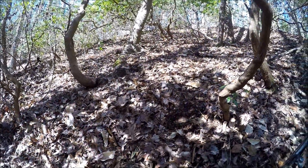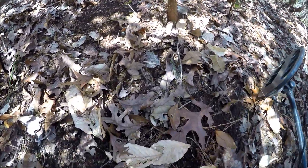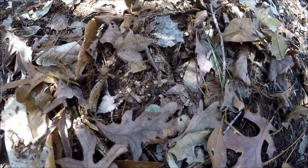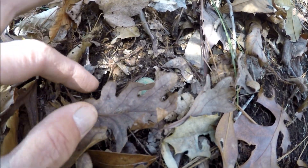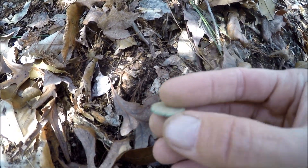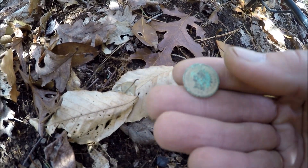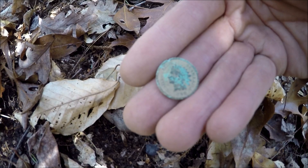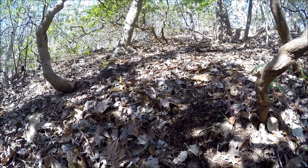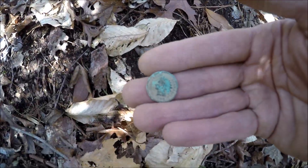This is a pretty cool find — didn't have to work too hard for it. Just walking up the side of this hill, swinging my machine up underneath all these trees, and laying right on top of the ground right there underneath the leaves — that's an Indian head penny. Laying right on top of the ground, looks like 1898. Apparently it had washed down on the side of this hill. We'll take that and move off to the next hole.